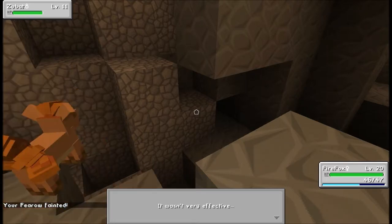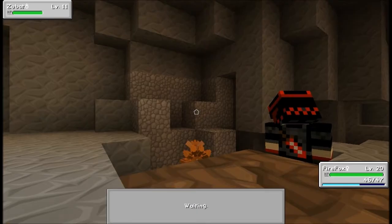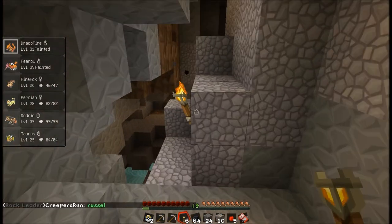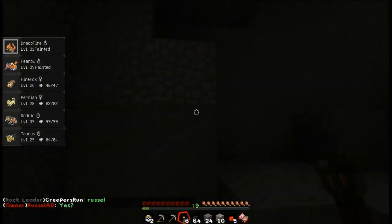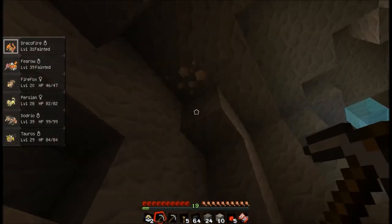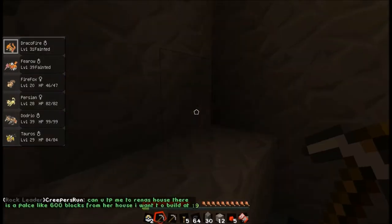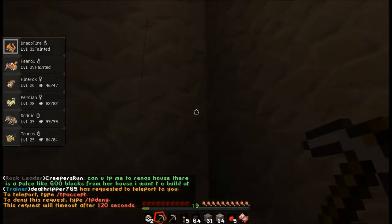I'm just gonna mine some mossy cobblestone in case we want to decorate our house — it looks really nice in Sphax. I found more iron! More iron! Hooray! I'm finding none over here — I'm kind of sticking around the nether portal. I went far away from it. I'm gonna take this chest — it had iron horse armor. Oh, I can get a bucket with lava.